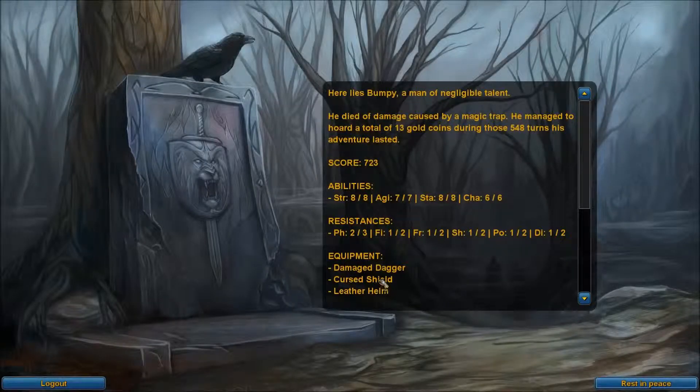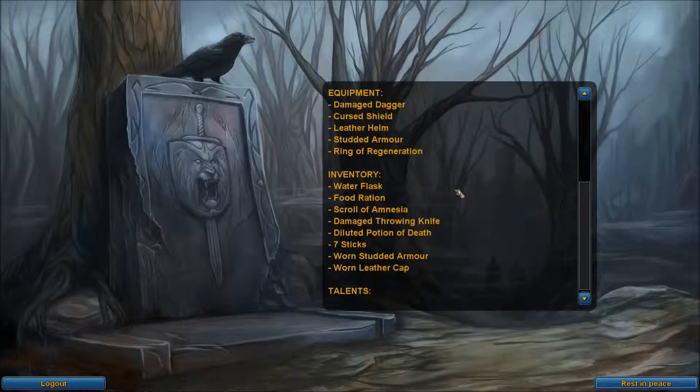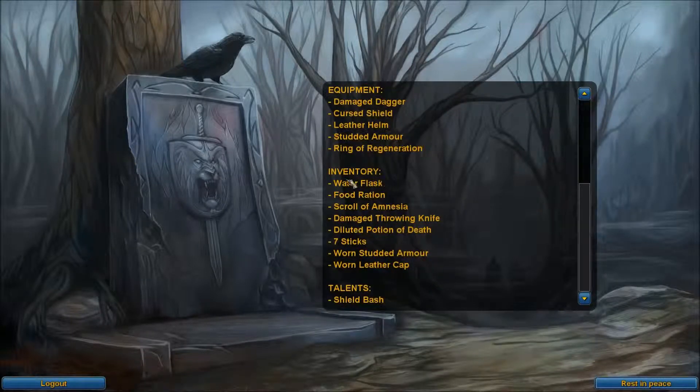I'm going to do a couple attempts at this game so you guys don't have to fret too much. He died of damage caused by a magic trap. He managed to hoard a total of 13 gold coins during those 548 turns his adventure lasted. There's your score, your abilities, your equipment, everything. We had a cursed shield equipped — well, that's never fun. And we had a scroll of amnesia and a diluted potion of death, which means it was poison.